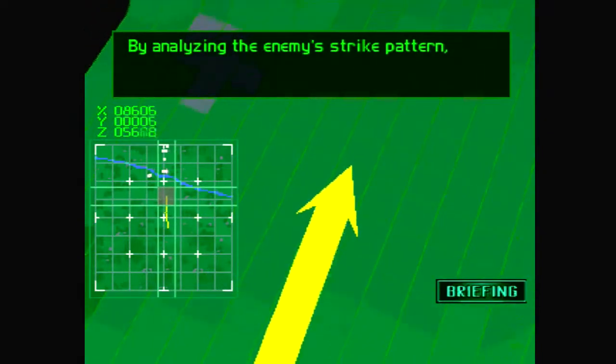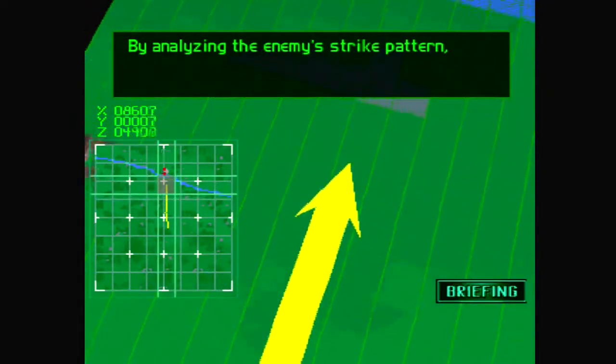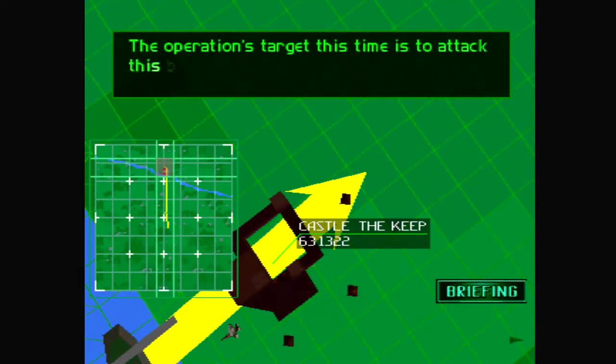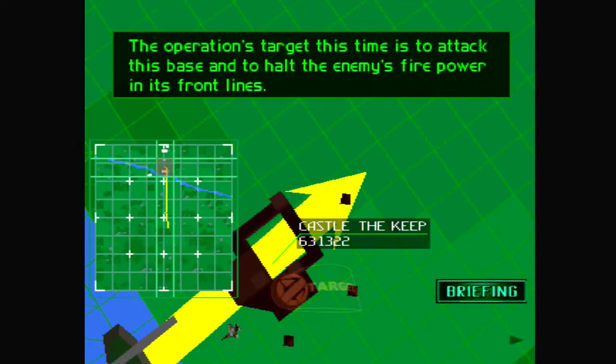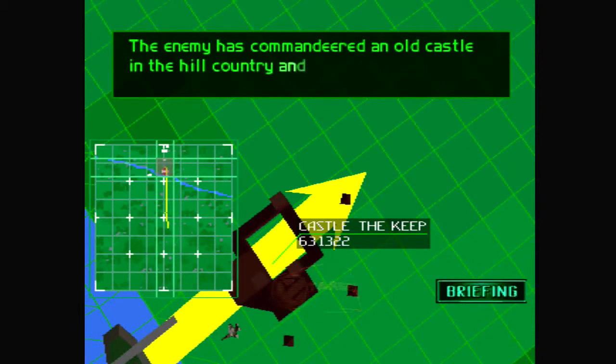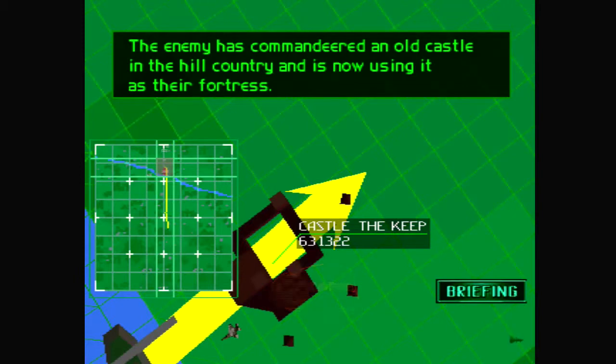By analyzing the enemy's strike pattern, our intelligence division has successfully determined the location of the enemy's front base. The operations target this time is to attack this base and to halt the enemy's firepower in the front lines. Target: the enemy's front base. The enemy has commandeered an old castle in the hill country and is now using it as their fortress — interesting strategy.